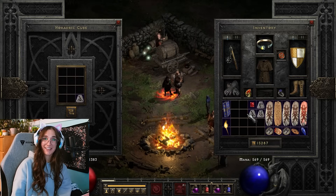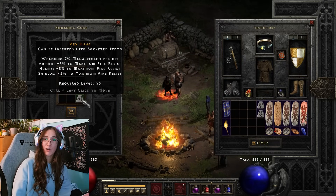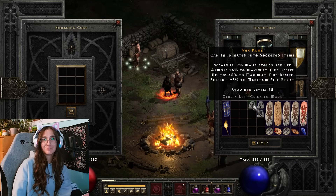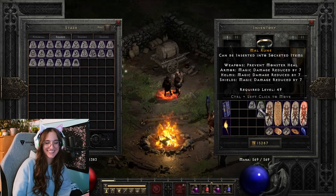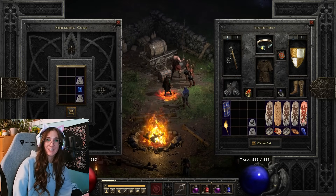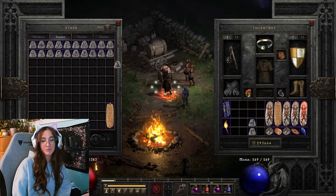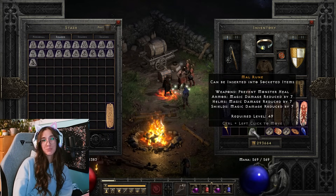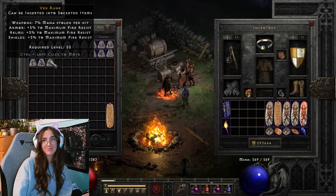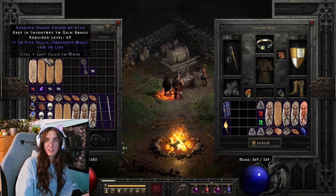The third round was 469 runs total and I got to a Vex, with Mal as my highest. My fourth round was 615 runs and when I smushed them all together I got to a Gul again, next highest was Mal. I was hoping to get to an Ohm with this batch but I overestimated and it hurt.